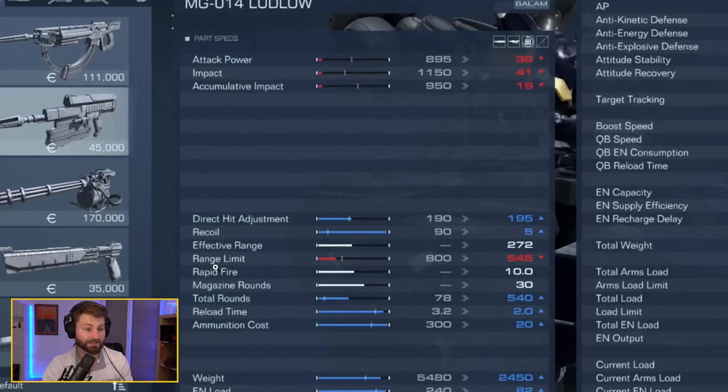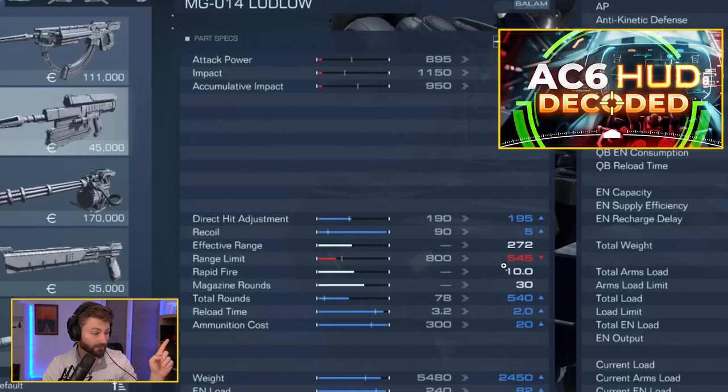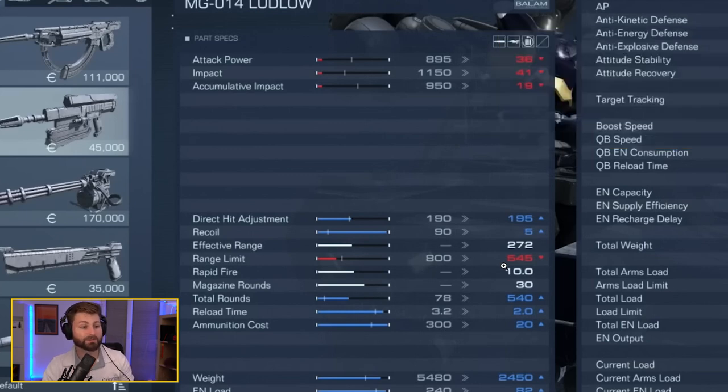Range limit is the furthest point you can still lock on, but it doesn't mean you'll land your shots. If you watch the HUD, the crosshair will stay white and won't be on target — you'll miss. You need to stay within the effective range and have an FCS chip that optimizes with whatever the range limit is.